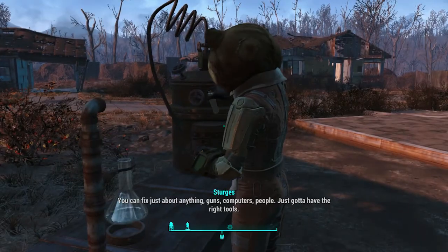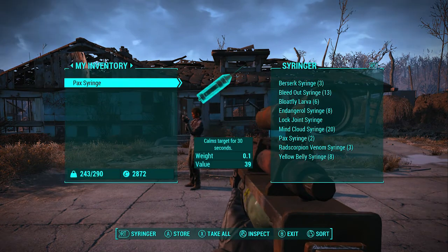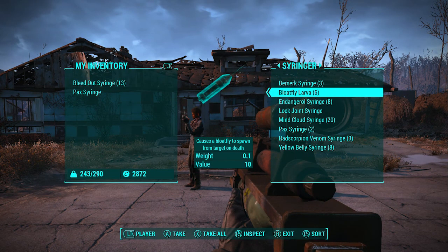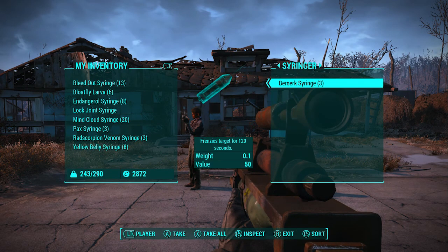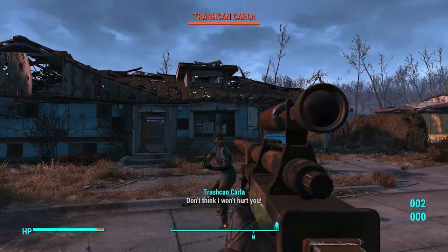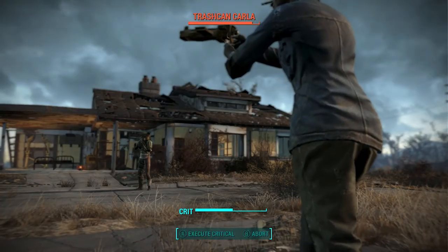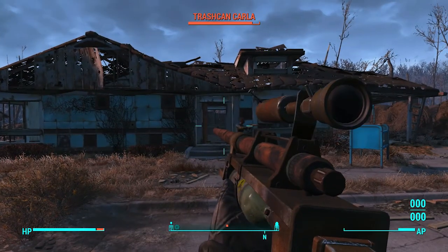Let's go ahead and test these all out individually. Let's test out the Berserker Syringe first, and see if it actually works. We're going to use our totally willing test subject here — Trash Can Carla. I don't think anything's actually happening; she's kind of already mad at me, so I don't know.